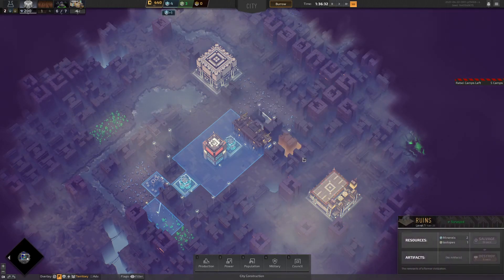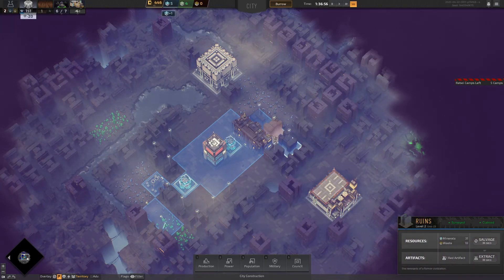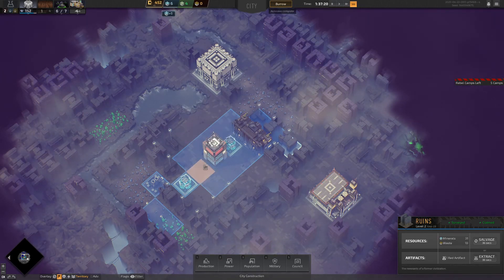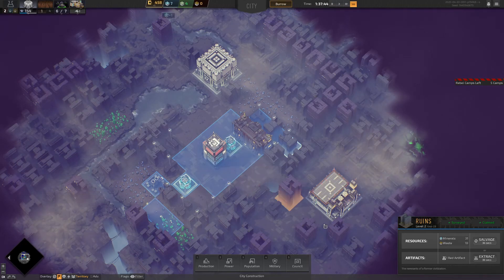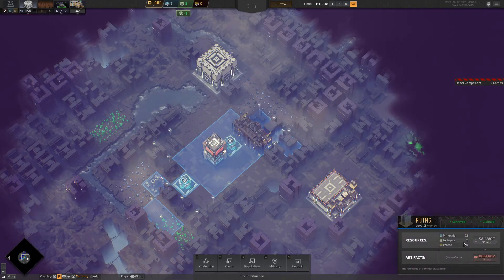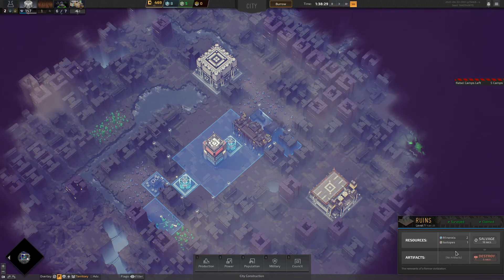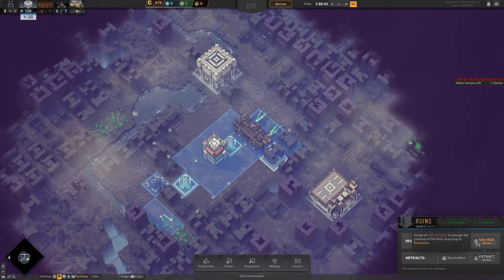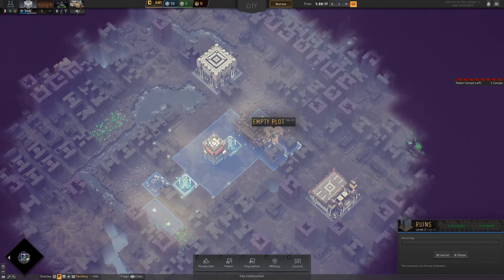Luckily you can skip the quest and they'll give you another one afterwards so we're not going to lose out. We are going to claim and salvage all of these ruins here. I do have to be careful with my money at this point because I need to get citizens who will earn me credits. That one's got one red artifact, that one's got no artifacts — let's salvage that for 72 minerals. Absolutely trash on that one — salvage it.